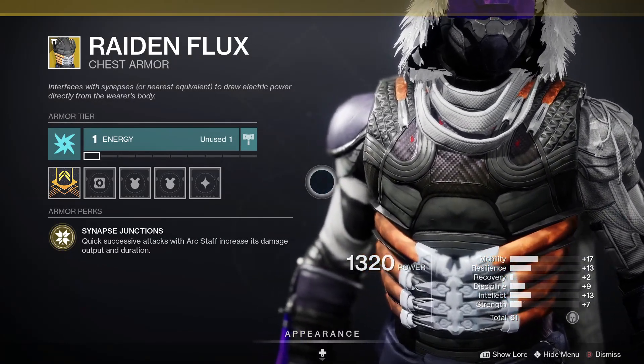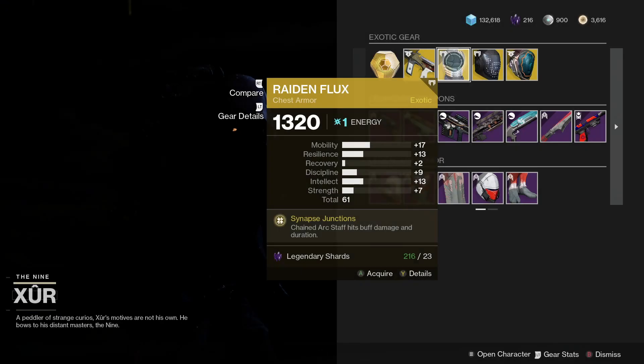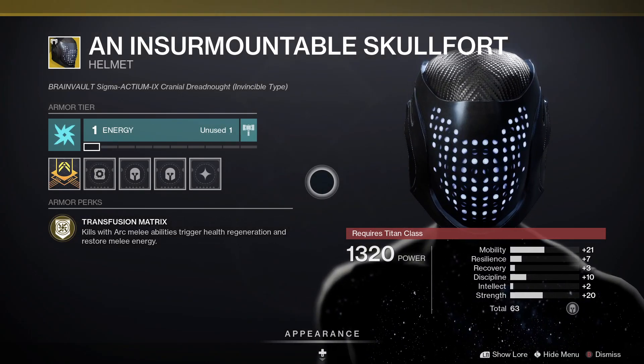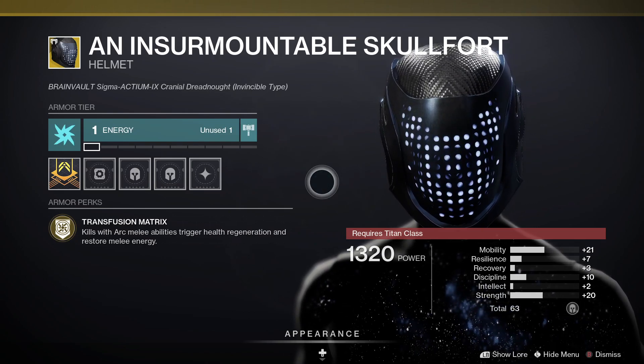Check out the Raiden Flux for Hunters — this one comes with Synapse Junctions, so quick successive attacks with the Arc Staff increase the damage output and duration. For Titans, the Insurmountable Skullfort comes with Transfusion Matrix, so kills with the Arc melee ability trigger health regeneration and restore melee energy.